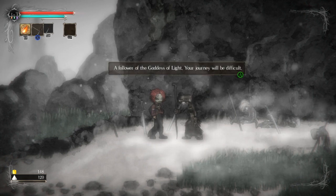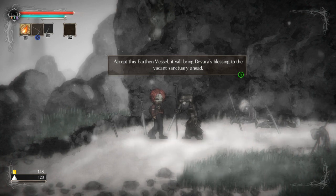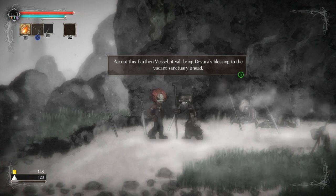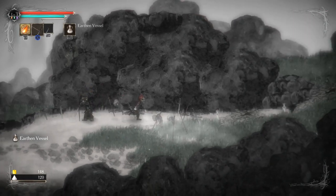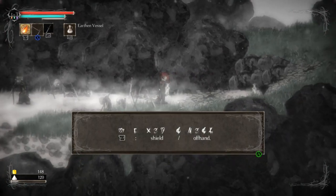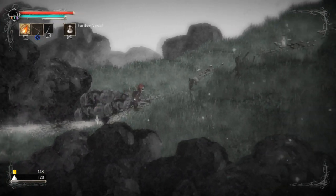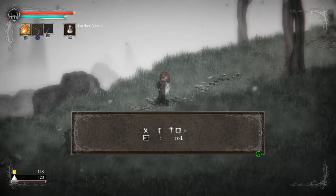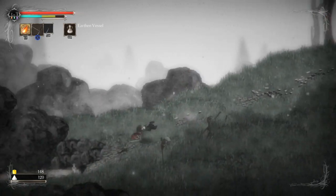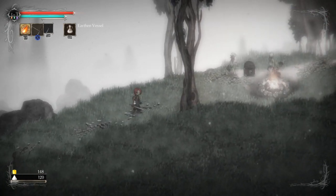Your journey will be difficult. Accept this earthen vessel — it will bring Devara's blessing to the vacant sanctuary ahead. Interestingly, you can't join the forest people right off the bat. They're exclusive to... so shield is the option. I don't have a shield to use right now. We could review the controls though — we have rolling and blocking, also something I don't have right now.